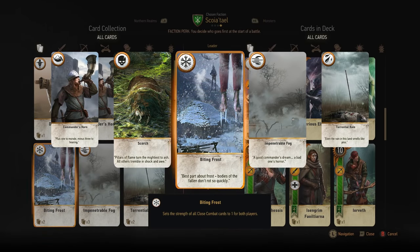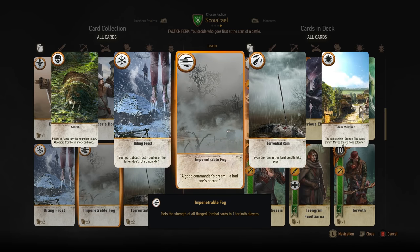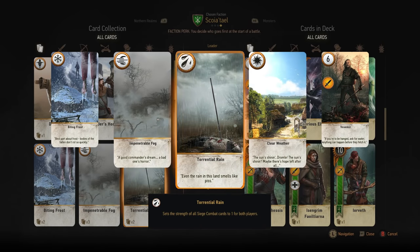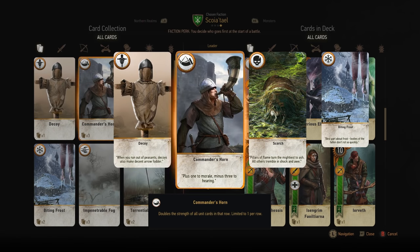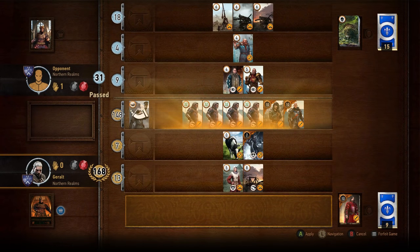Next we have the special cards, most prominently the weather cards: Biting Frost, Impenetrable Fog, Torrential Rain and Clear Weather. Biting Frost causes all melee units on the field to count for only 1. Impenetrable Fog makes all ranged units count for only 1, and Torrential Rain makes all siege units count for only 1. Clear Weather removes Biting Frost, Impenetrable Fog and Torrential Rain from the field. Then there's the Commander's Horn, which can be placed on the field to double the combat strength of any of your three combat rows — Melee, Ranged or Siege — and you can only have one Commander's Horn in play per combat type.